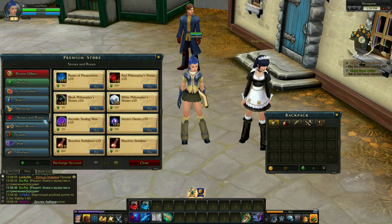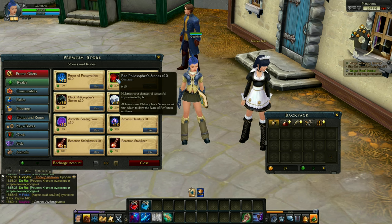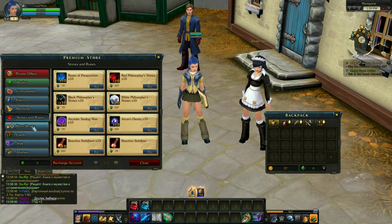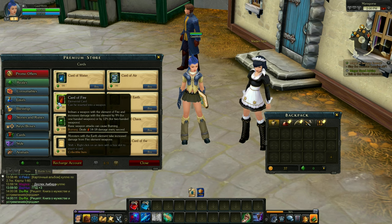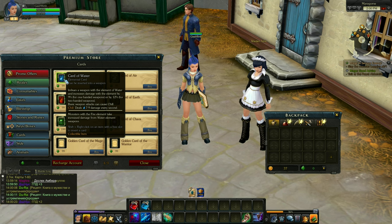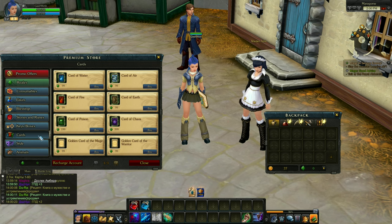These stones and runes are the upgrading system. The rune of preservation prevents your item from breaking if you fail an enhancement. The red philosopher's stone increases your chance of successful improvement by 6. Most items here are the same thing, just different rates of success. In the cards tab, they're selling cards you can put on your equipment. This card of water on your weapon increases damage and gives additional skill chill, which deals 7 to 9 damage every second. There are cards for air, fire, earth, and poison.